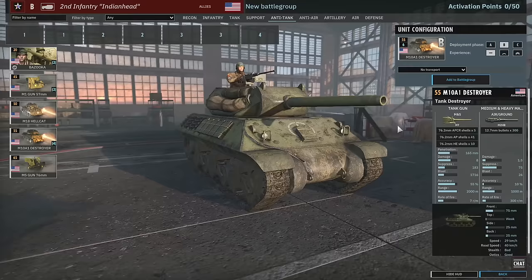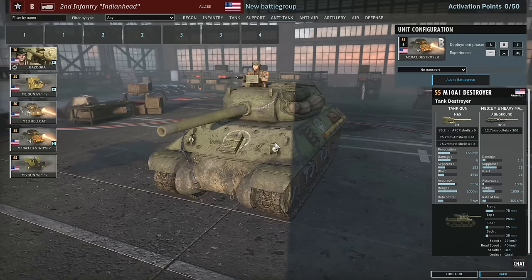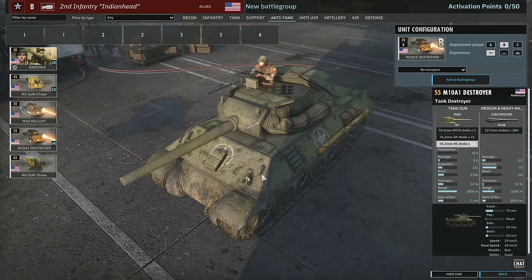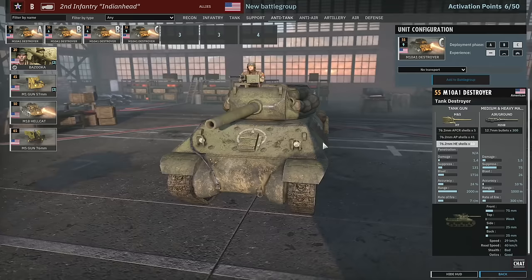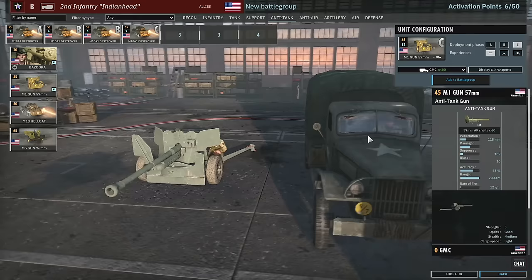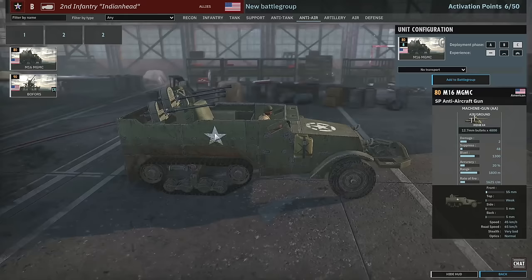We also get the M10 tank destroyers — very nice indeed. They come with decent APCR and AP, a similar gun with similar penetration values. Another strong unit we're probably going to see a lot of — you can get four M10 destroyers. You can also get the M1 gun and M5 gun, though nothing we haven't seen before, plus bazooka squads — lots and lots of bazookas.